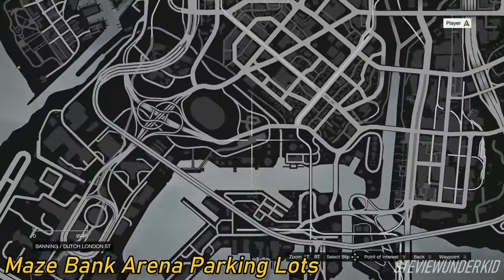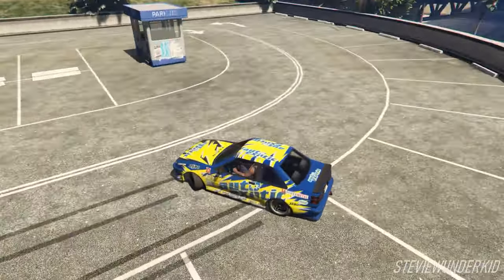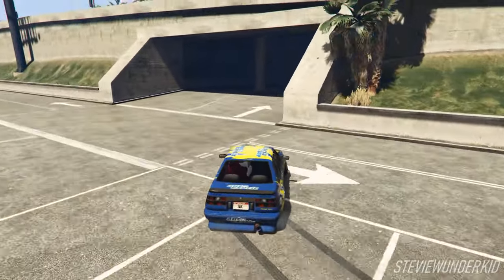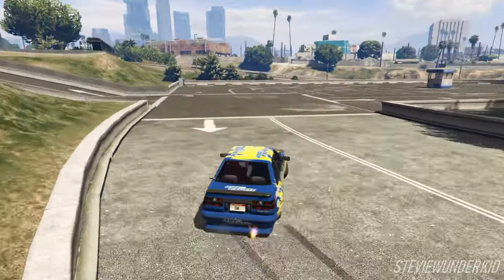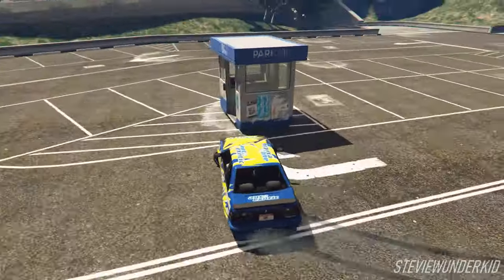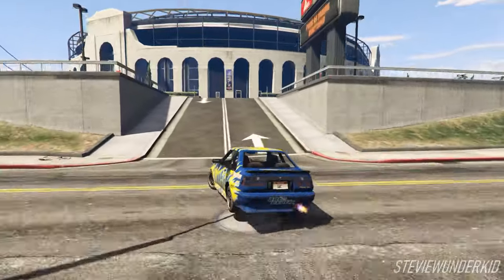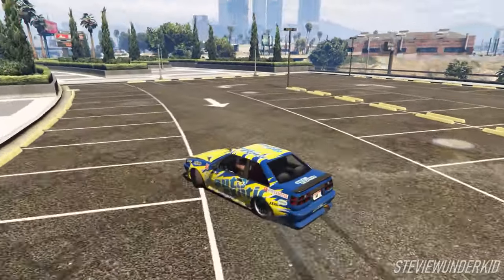Next up are the Maze Bank Arena parking lots. Now these all combine to make a fairly large spot with a lot of different sections for you to plan out a bunch of different lines and hit some really fun high speed entries. What I like to do at this spot is to enter into the lot furthest from the arena as fast as I can for a big left-handed reverse entry, and then I'll drift through the underpass into the next lot and around the guard booth, and then I'll follow that up by drifting up the road into the lot just next to the arena. Because this spot is so large, you can create a ton of different routes using these lots, as well as the roads that run around the arena. Even though there aren't a ton of obstacles to drift around, there's plenty of room to practice the basics, tandem with your friends, and host full-blown drift meets without worrying about traffic or a ton of parked cars.